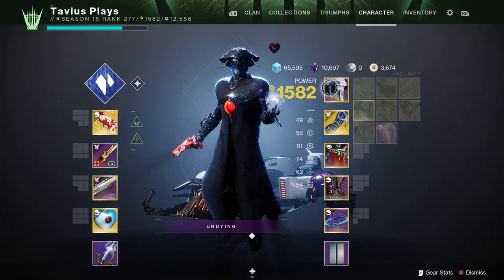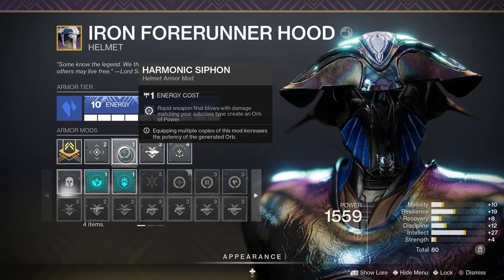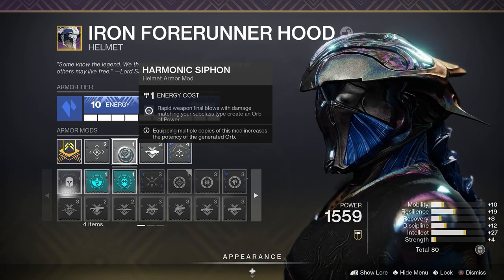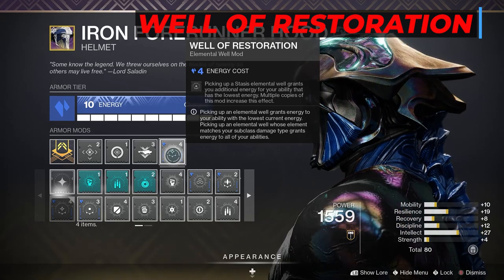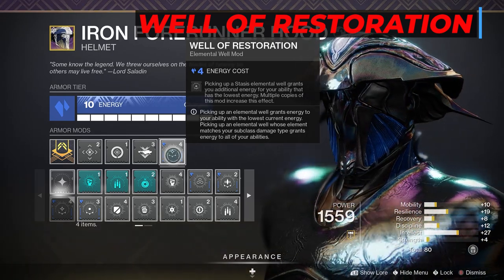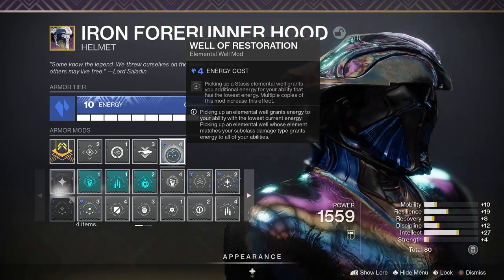Moving on to the armor. On my helmet I have Harmonic Siphon - rapid weapon final blows with damage matching your subclass type create an orb of power, so we need a stasis weapon for this. I also have a Rocket Launcher Ammo Finder and Well of Restoration, which is the stasis affinity of your armor. Picking up stasis elemental wells grants you additional energy for your ability that has the lowest energy. Since we'll be using our grenade a lot, this energy will go to the grenade for the most part.